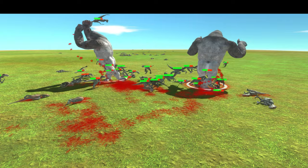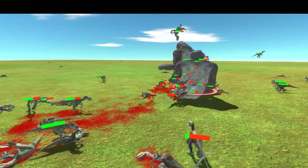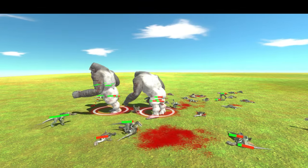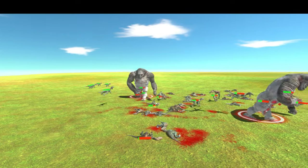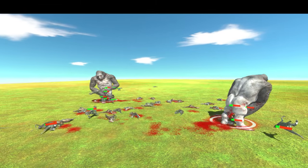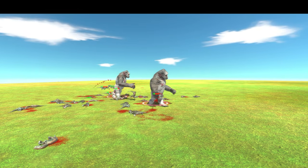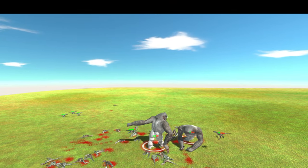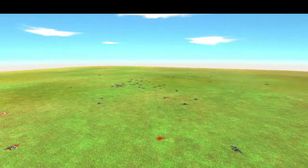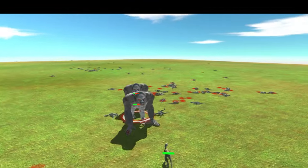Now it's time to look at the level of health — this guy is almost down to half. We can see the different health levels as well. They disappeared; they're doing worse than the new version of the Gori Giant, but not much worse.